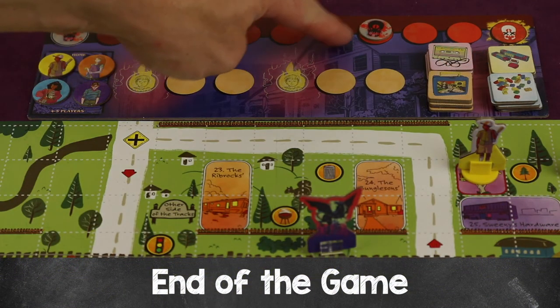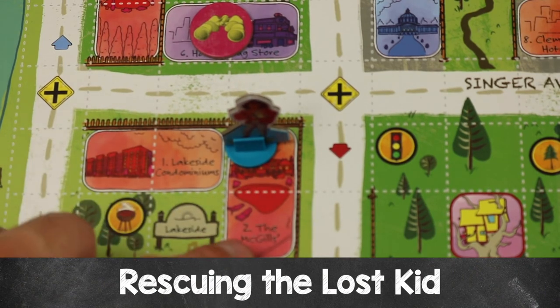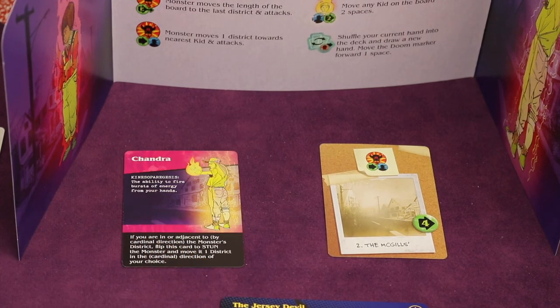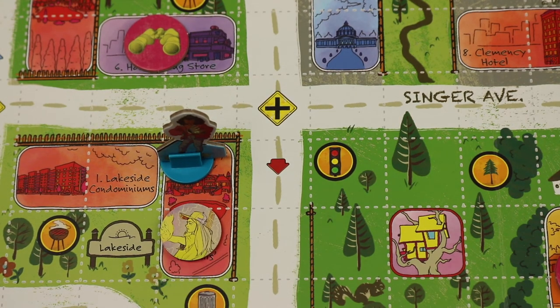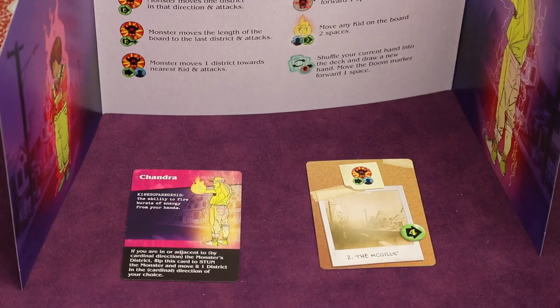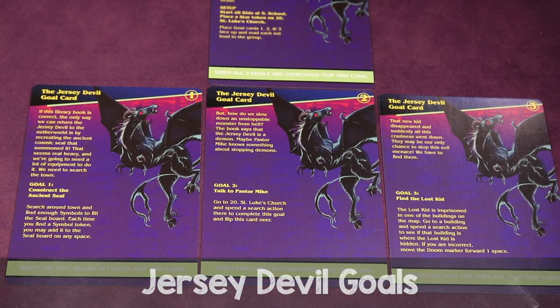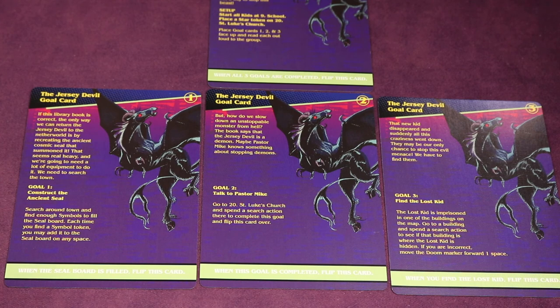If the doom marker ever gets to the end, you've lost. But if you've completed all the goals, you've won. Let's talk about finding the lost kid. If a kid searches the building where the lost kid secretly is, the lost kid gets rescued. That player flips over the powered card, takes the corresponding token, and places it on the building. From now on, the lost kid can move and search during their turn like the other kids, but must still play a lost kid card each turn and carry out the four steps. They also get a special ability from their powered card.